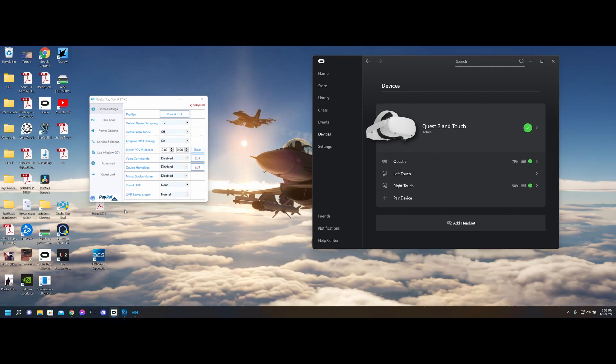So let's see what we have. I used the Oculus Tray Tool, and in the in-game settings I set my supersampling to 1.7. If you have a lesser system you might want to lower this, but 1.7 works well for me and my 3080 card. That's all that I changed there.